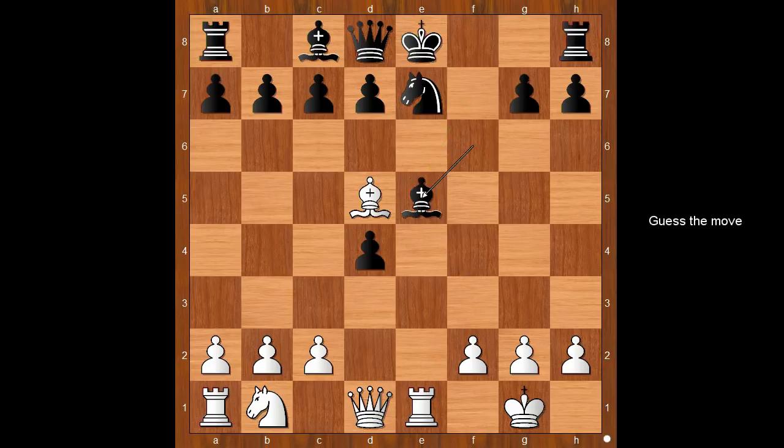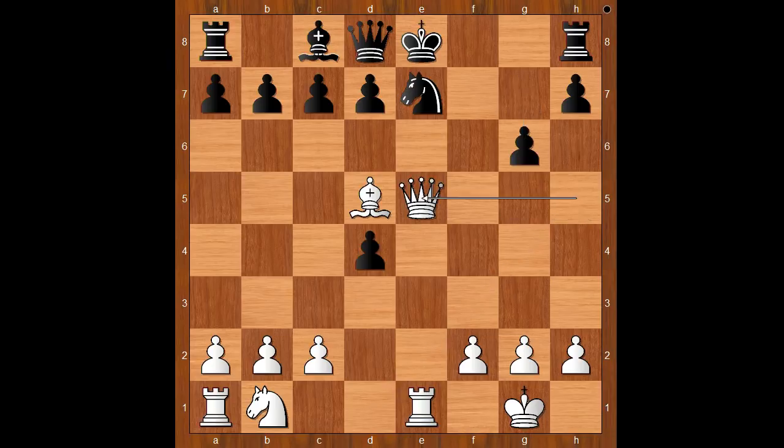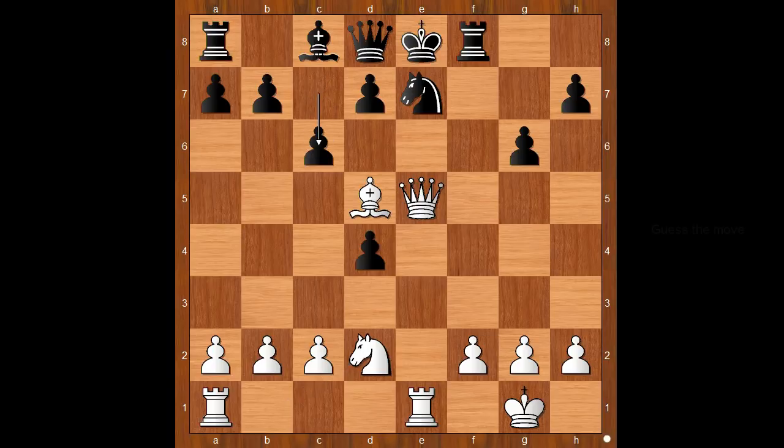White to move — how would you continue? I guess some players would capture the bishop with the rook. Morphy played queen to h5, check, threatening checkmate on f7. g6. Queen takes bishop on e5, attacking the rook. Rook to f8. White to move — I guess some players would capture the pawn on d4. Instead, Morphy played knight to d2, developing the knight. c6 attacking the bishop.